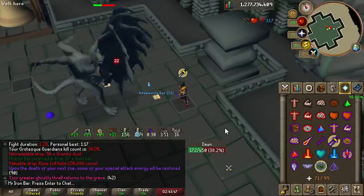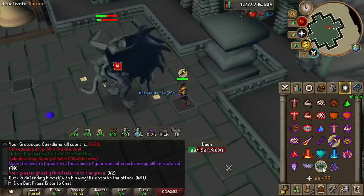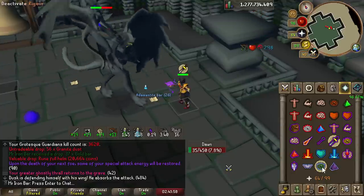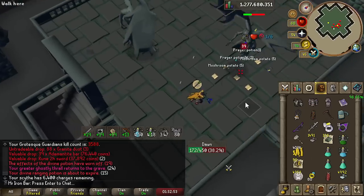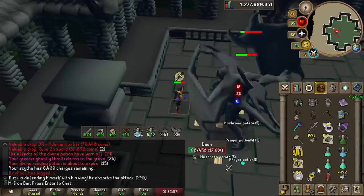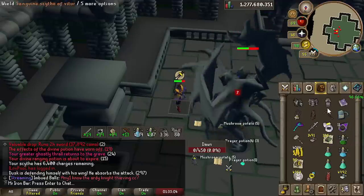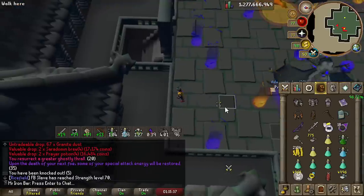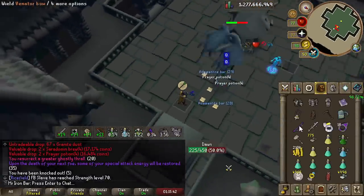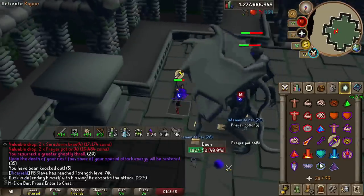In practice, it just wasn't as good as the blowpipe at Grotesque Guardians. You have to set up the formation where the two bosses are together, which wastes time, you still have to use the blowpipe to do it properly, you can only really do it on the second phase of Dawn, and the bounce shot takes time to travel through. The blowpipe overall was better — I didn't get any time faster than when using the blowpipe. Verdict: Venator bow is almost the same DPS as blowpipe at Grotesque Guardians, but more work. So not worth it.